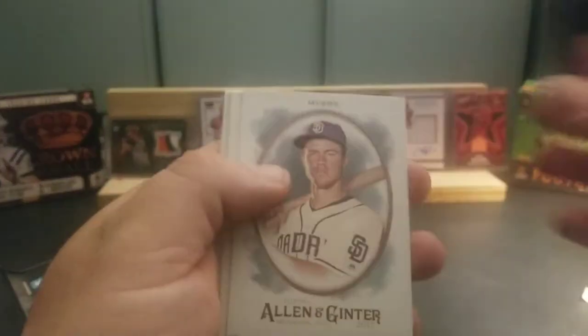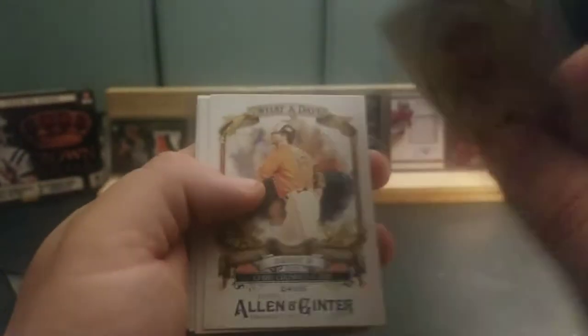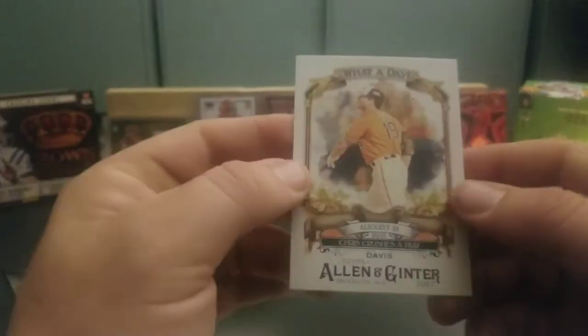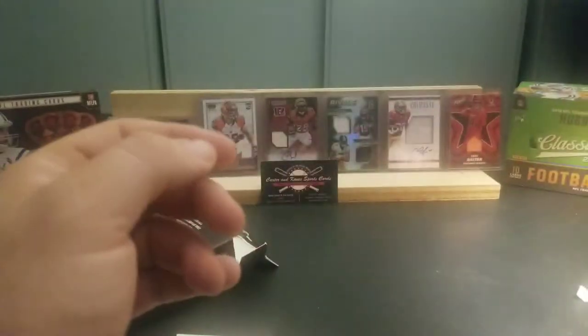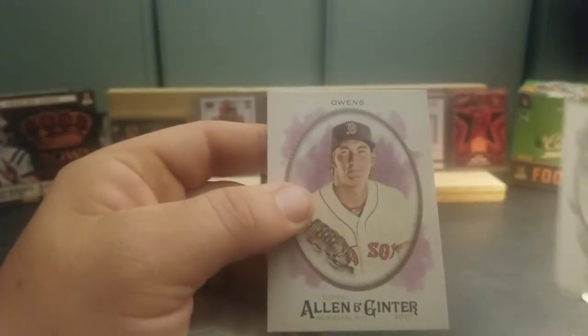All right, so the 2017 Allen & Ginter. We got Will Myers, Chris Davis, and another Chris Davis. What a Day insert. And then we have a William Shatner black and white parallel — can't go wrong with Captain Kirk. We have a Zimmerman and a Henry Owens.